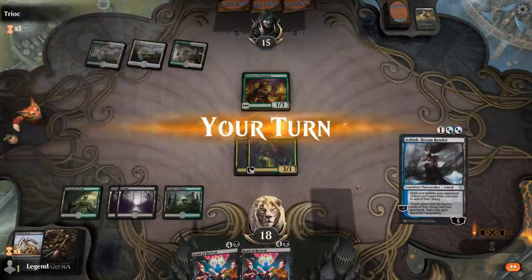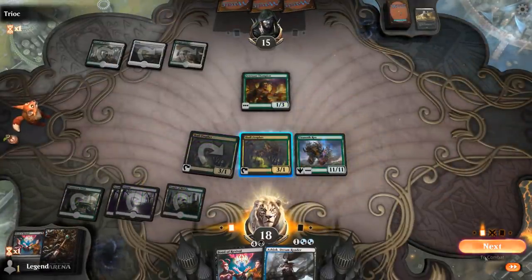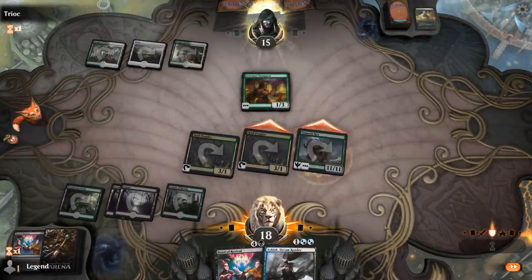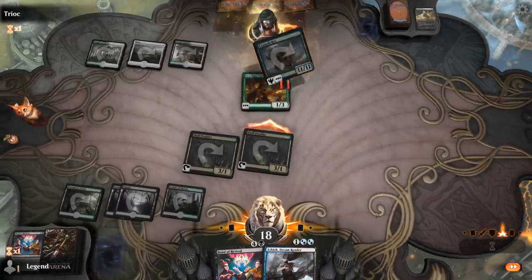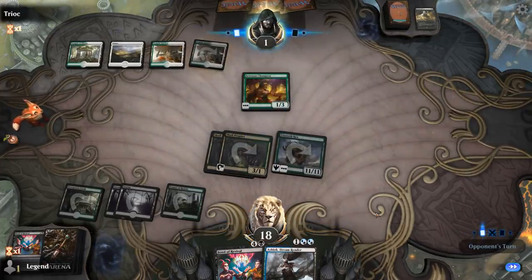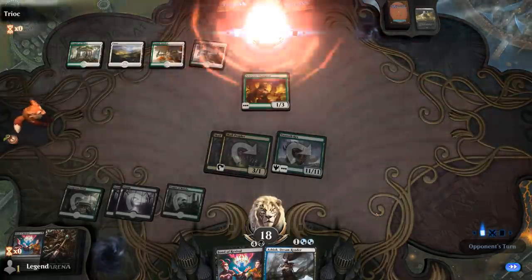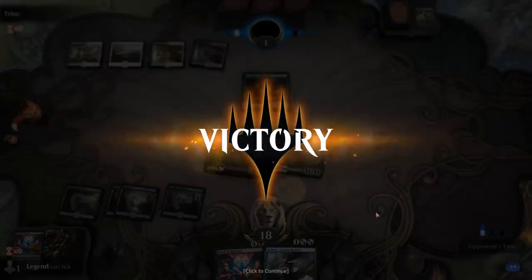Opponent might have been keeping up Karametra's Blessing. Another Setessan Champion. We should be able to outrace them — opponent is down to one. These decks typically don't play much removal, and our opponent concedes. Just enough removal to interact with our opponent, and then hasty Titanoth Rex to close out the game. Our deck often plays out kind of like a midrange deck with a combo finish, as opposed to a true dedicated combo Reanimator deck.